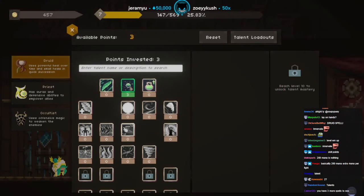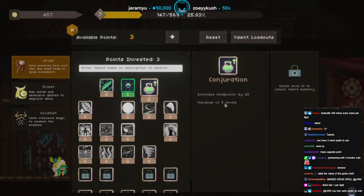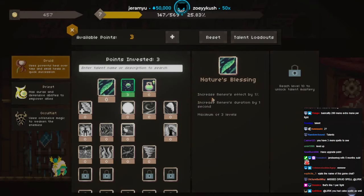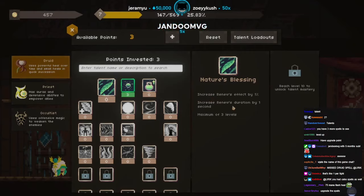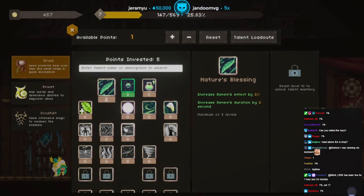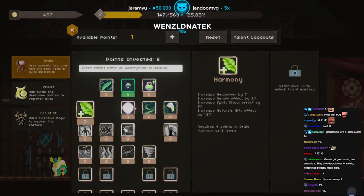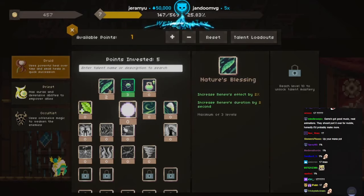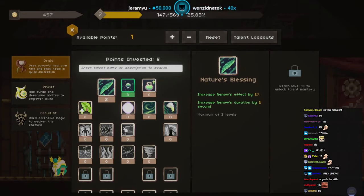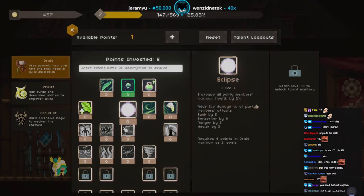Restore a small amount of mana per second for 10 seconds. Instantly heals the target. This restores mana — gain 20 mana per second, duration 10 seconds, so this gives 200 mana. Costs nothing — why not? Cooldown is 210 seconds. This is like an Innervate right there! Talents: increase heal power, increase Renew's effect by 17%, increase Renew's duration. Increase all party members' maximum health — adds ice damage to all party members' attacks. Whoa. I should just focus on heals.